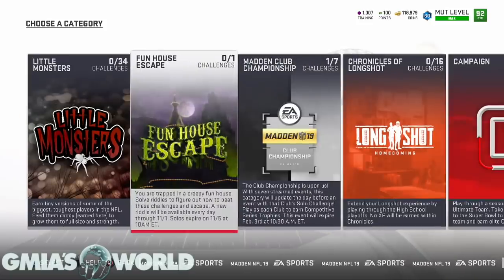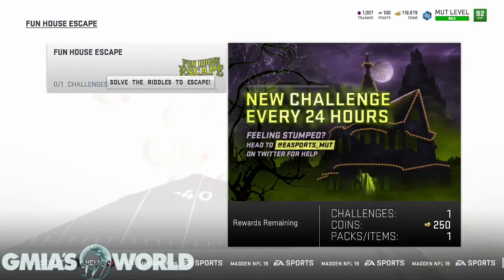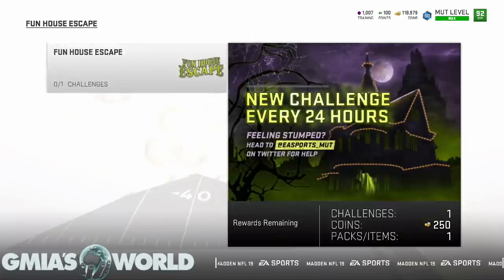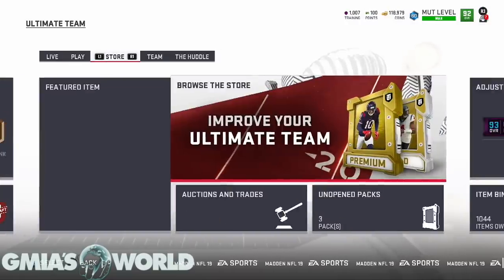The Funhouse Escape has a new riddle available every day. If you're feeling stumped, head to Much on Twitter for help. Each one's title will contain a hint and it's up to you to figure out how to beat it - remember you may need to do something counterintuitive to normal football, such as purposely giving up points. The secret objective must be done on the first play and then you get a gold mutt monster pack NAT.